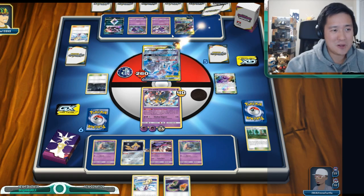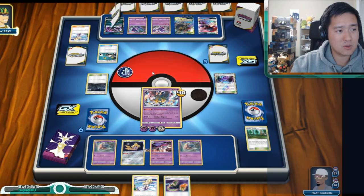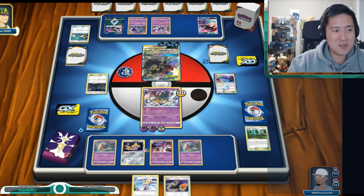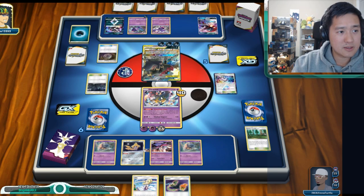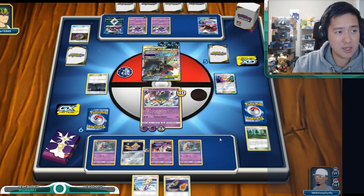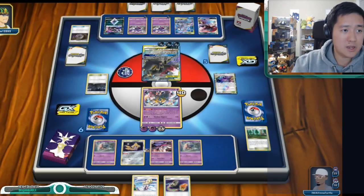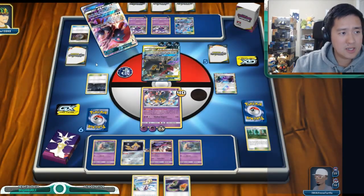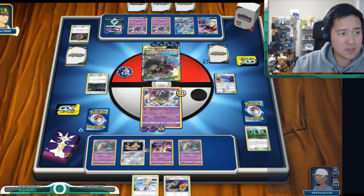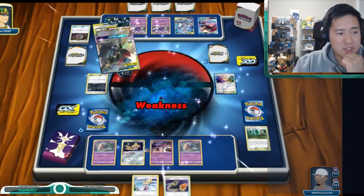This is where the Weavile deck is really cool. Super Scoop Up! All right — I thought the play was going to be to retreat and then use Naganadel to get those energies back, but Super Scoop Up is a little bit better. This might be the time for Necrozma potentially. We'll put damage on Mewtwo — Weavile, I don't think we're ever going to see the Weavile. We're going to need to draw some more Malamars and then we can basically get Giratina's Guillotine back out. It's nice to have at least one Jirachi for every time we take a knockout.